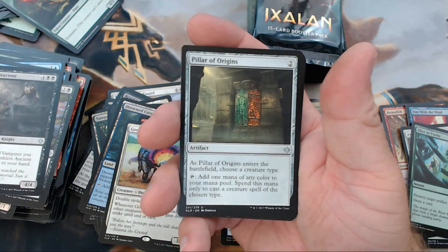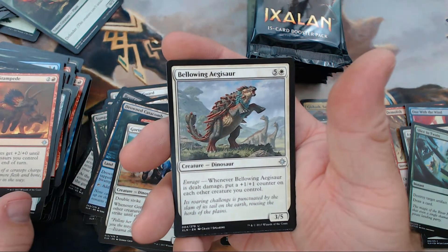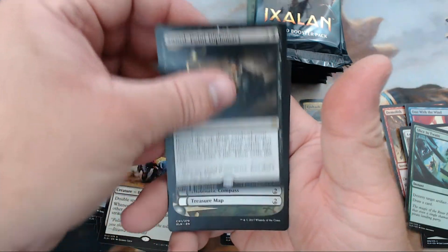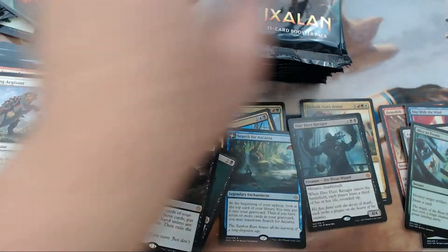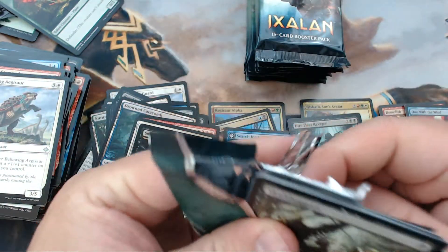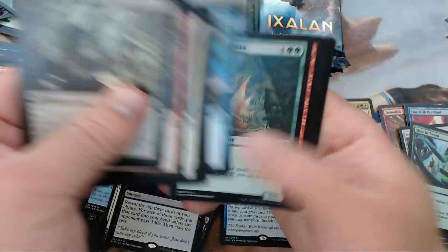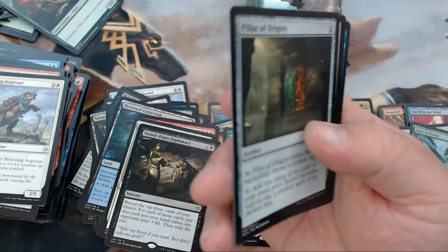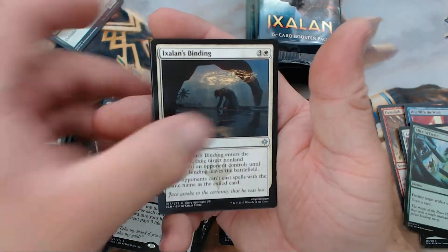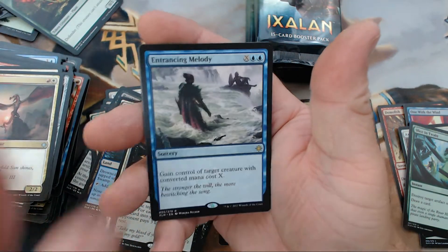All right, we have Pillar of Origins, Dinosaur Stampede, Bellowing Aegisaur, and our rare is Sword-Point Diplomacy. Any minute now this box is gonna wow us. Pillar of Origins, Ixalan's Binding, Skyblade of the Legion — that guy's pretty good — and then Entrancing Melody.